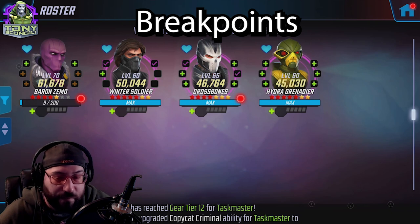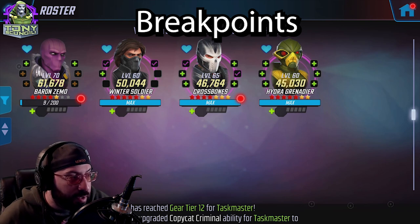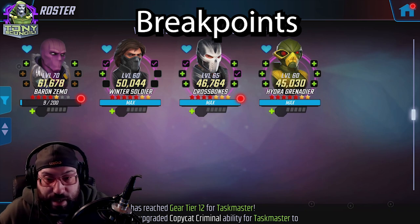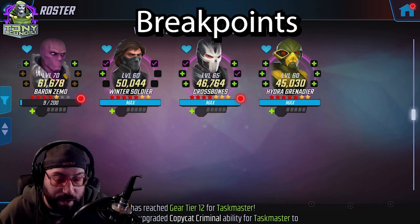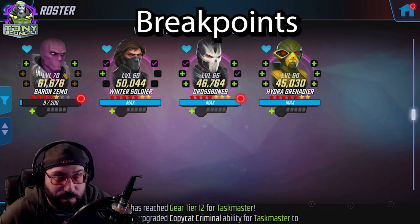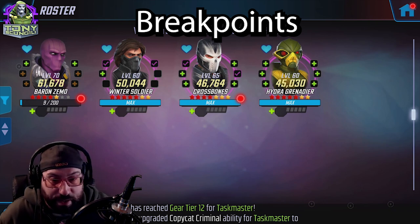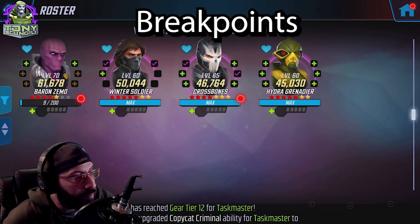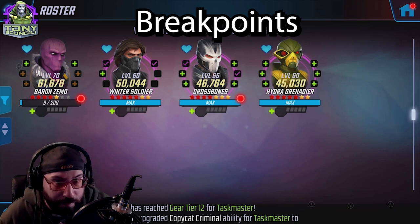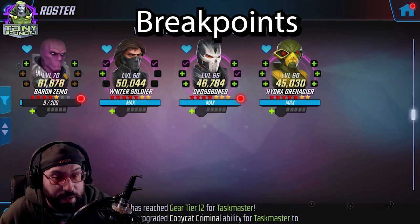Baron Zemo is the one who beats the Hydra Defense team. The other characters are basically there to make sure Zemo doesn't get targeted by all the attacks, because whether they live or die, Zemo is going to kill that team on his own. The stronger your Zemo is, the better off you'll be. When you come into other matchups beyond beating Hydra, you do need the extra value from Winter Soldier, Crossbones, and Hydra Grenadier.